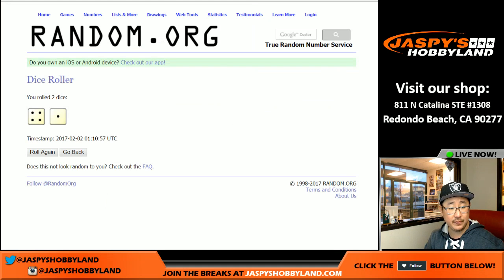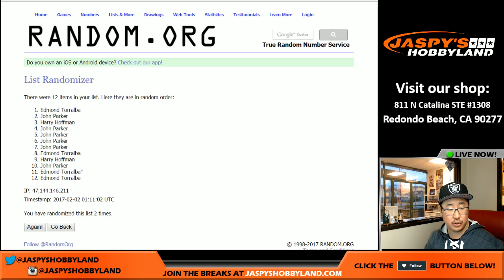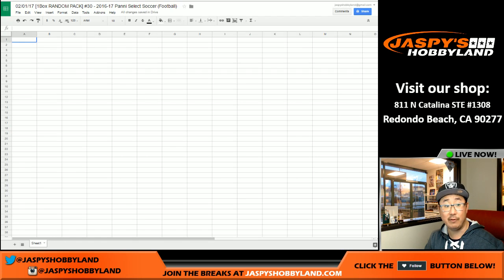Let's roll the die. Four and a one — five for each list. One, two, three, four, and five. John on top, John on bottom. And we'll be breaking this alphabetically, in alphabetical order.